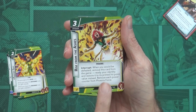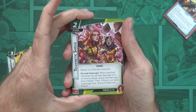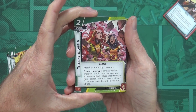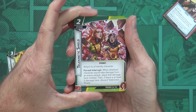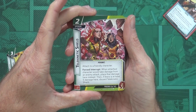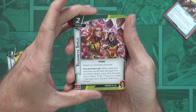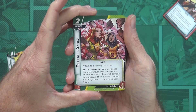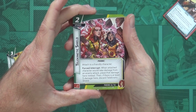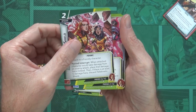Telekinetic Shield: two-cost upgrade attached to a friendly character. Forced Interrupt — when the attached character would take damage from an enemy attack, place that damage here instead. If there are at least five damage here, discard Telekinetic Shield. So it's basically like Tough, but instead of absorbing all damage it absorbs up to five.